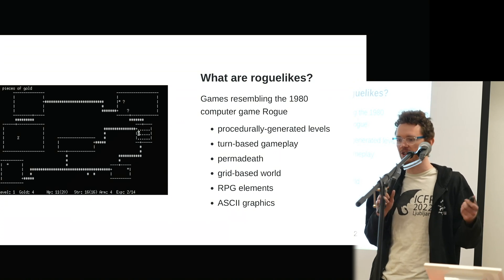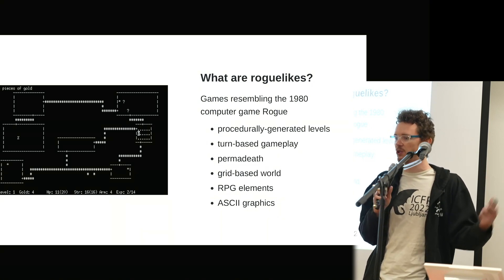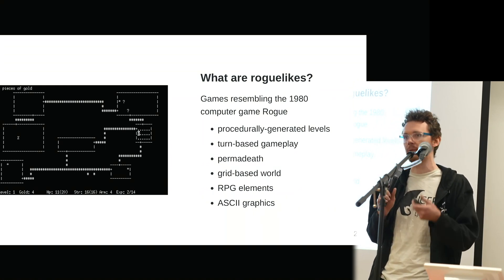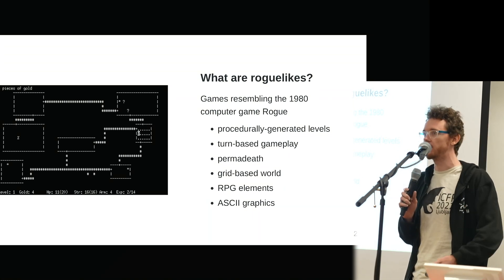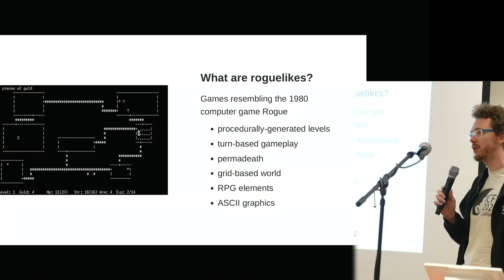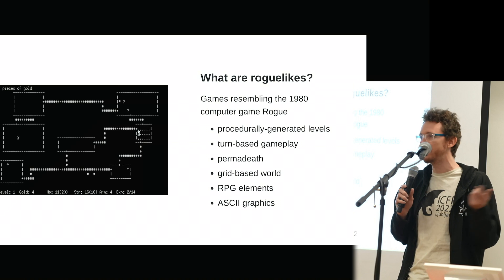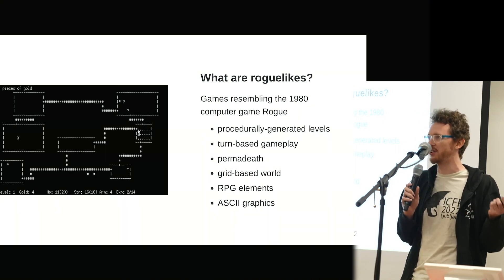Like D&D, you're delving into a dungeon in search of some mythical artifact, encountering various monsters along the way. It was turn-based, every level was generated by an algorithm rather than something handcrafted. If you died, you had to restart from the start in a totally new procedurally generated dungeon. Because it was played in a terminal, levels were on a square grid, and all the graphics was just ASCII or ANSI — character-based graphics with no hand-drawn sprites.